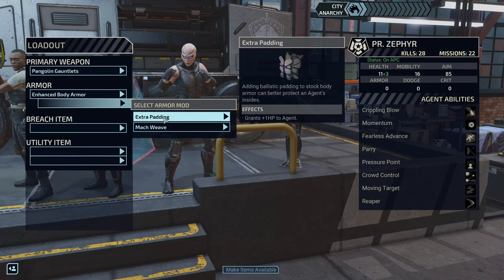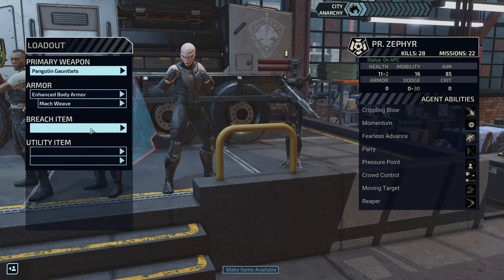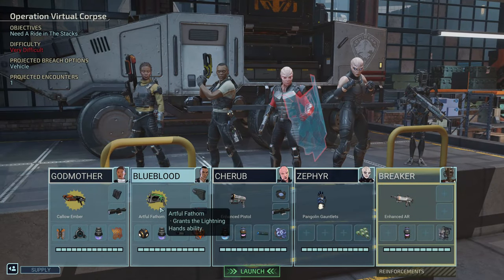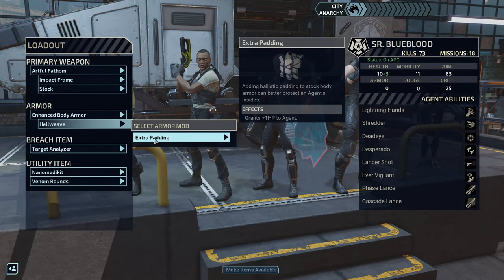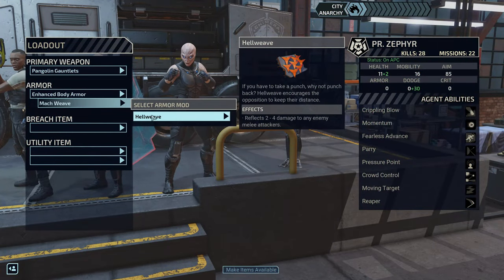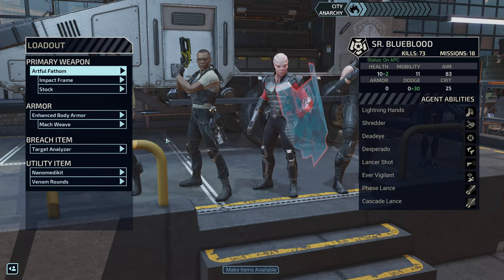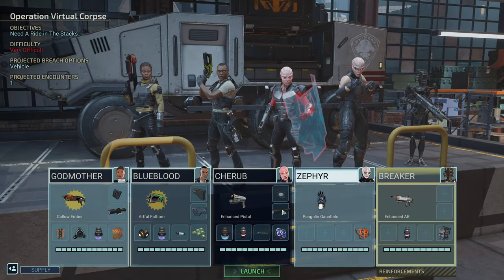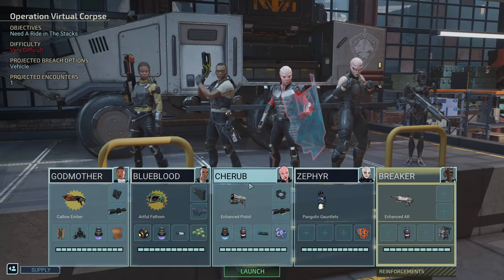Let's give her extra padding — 30 dodge, let's go with that. The hellweave would probably be better on her. Blue Blood doesn't really need it because he's not going to be exposed, so the hellweave is more useful on Zephyr. On Blue Blood I'll give him the Macri dodge, and I think that's it for the body armor.